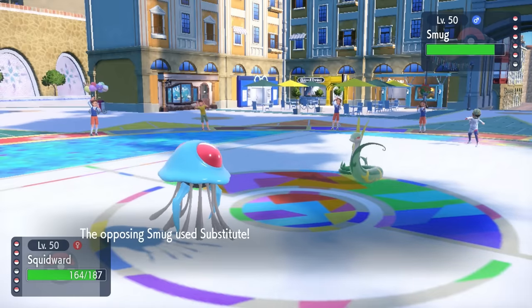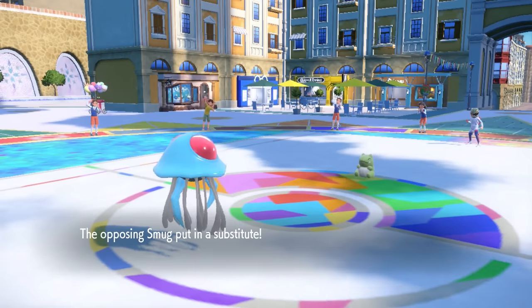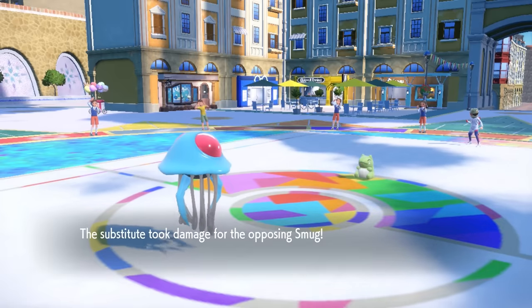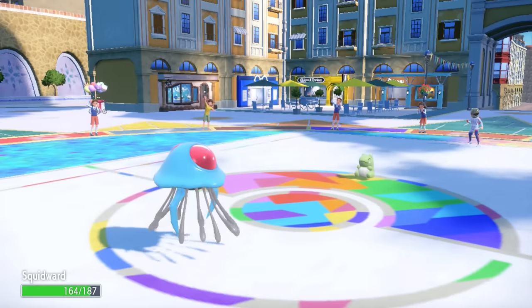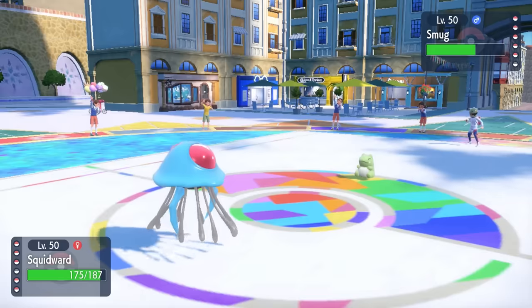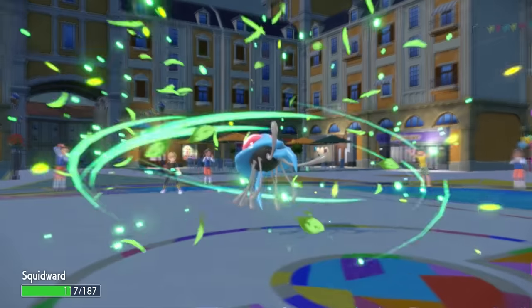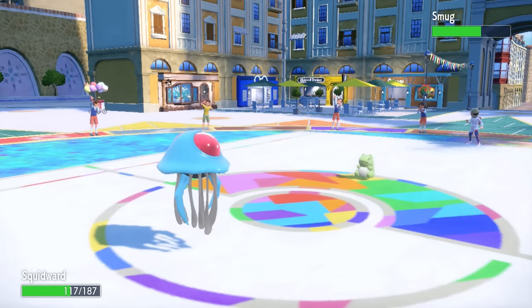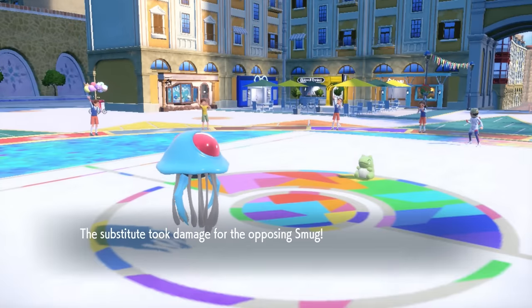The problem is Serperior is an absolute threat. I decide to go for the Knock Off, thinking they might boost themselves with Leaf Storm or go for a defensive Tera expecting the Sludge Bomb. I want to assess the threat immediately, but they instead go for the Substitute. I knock it off the shelf, however it doesn't actually break the Substitute. That's not ideal, but the good news is Tentacruel is one of my best mons to handle this. I can take special attacks at least until it starts to boost itself too much with Leaf Storm, so they go for one, and I fire off a Sludge Bomb.